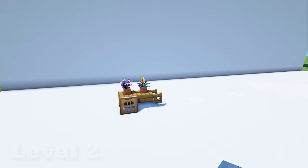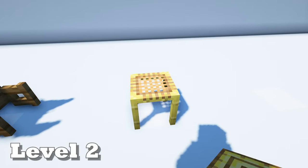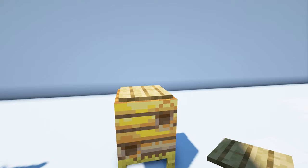Next we're going to make a simple beehive. Start with some scaffolding, place a bee nest on top, and finally an oak pressure plate.